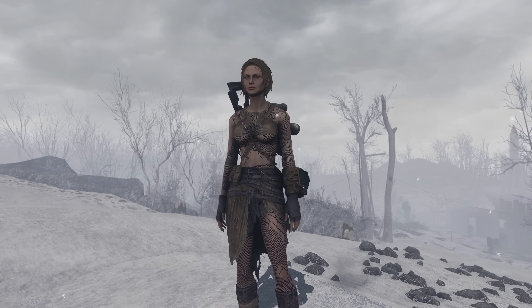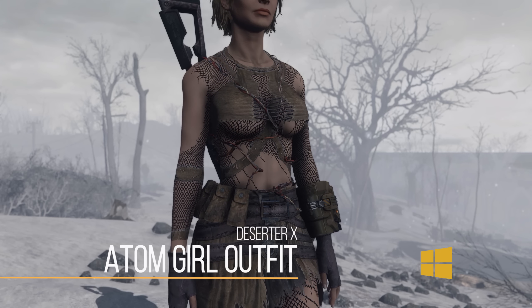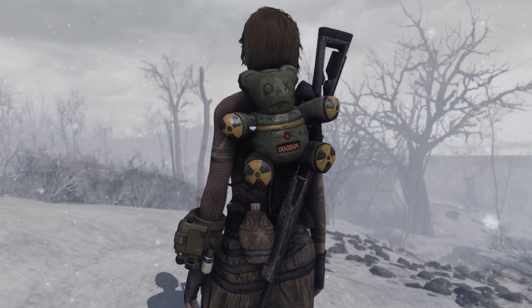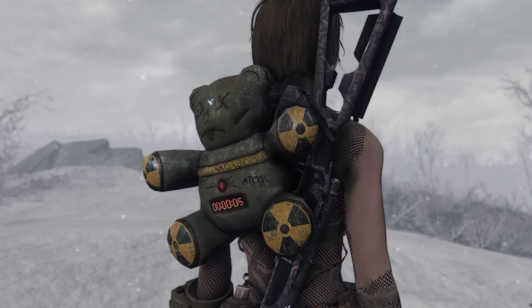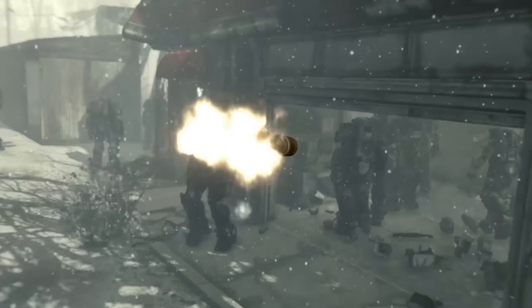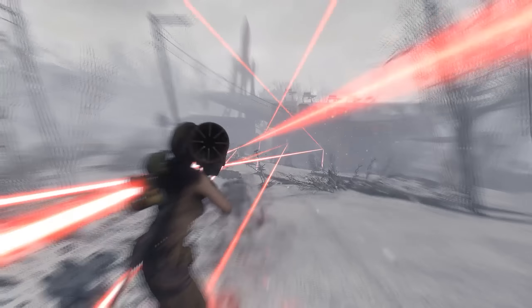So last but certainly not least we have the Atom Girl outfit. This is going to add in a pretty cool outfit basically themed around a girl that maybe likes explosives. This mod author did something with this outfit that I absolutely love and I hope other people take inspiration from. He made two main variants — the first is just the complete outfit where every modular piece comes together as one armor piece you can equip. On top of that, all the different armor pieces are broken up into individual categories, so if you don't want the goggles or the things on your back you can attach or detach them as you wish. That's a lot easier than having nine different items in your inventory cluttering things up.